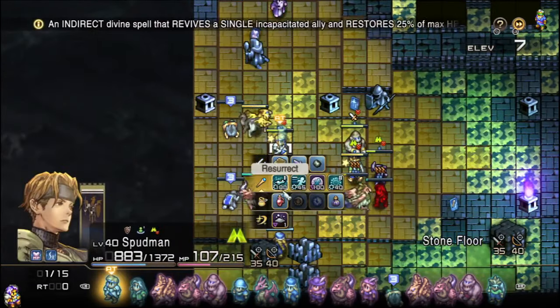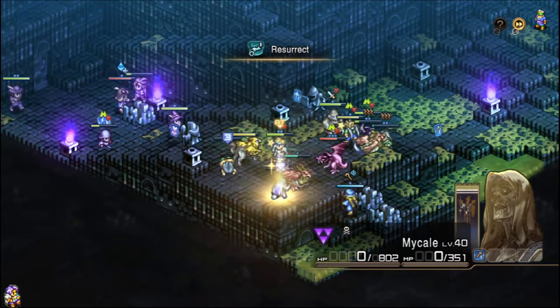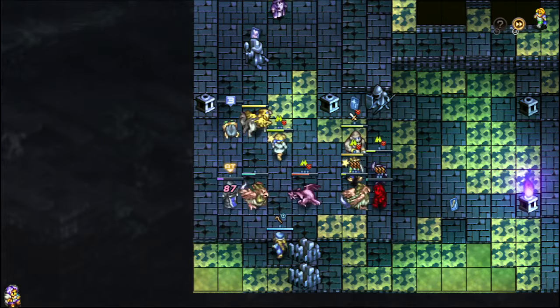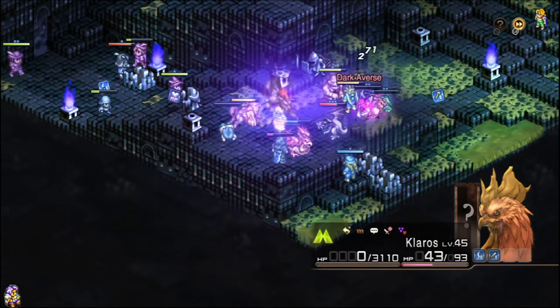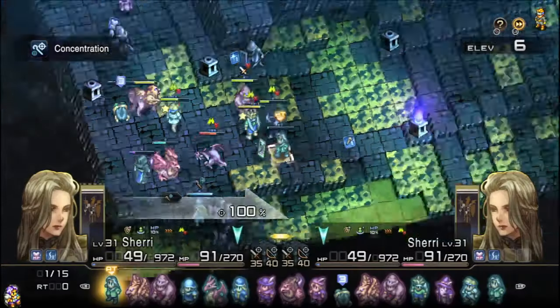This is going to be one of those cases where you actually do want to have those summons appearing, and that's going to be for the sake of deleting this chicken because I don't want him doing more chicken stuff. Summons matter when they can kill — otherwise they are just damage that's awkward to apply. So there we go. Chicken, gone. One big source of damage is bye-bye.